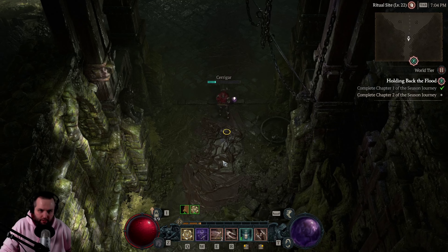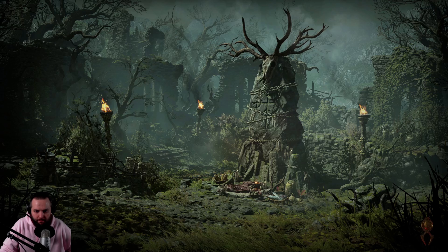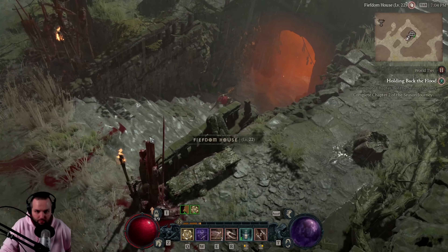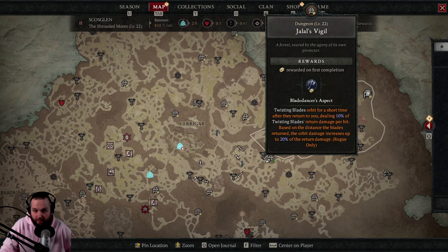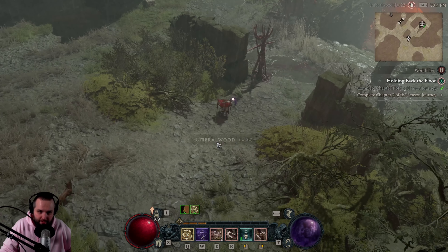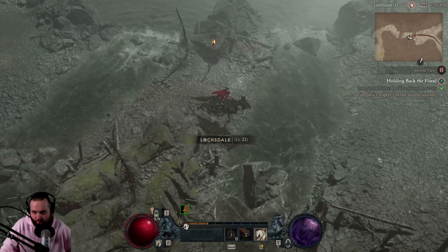There is another dungeon in Skazglund for another aspect that we want - I think it's just north of here, and I should get the fast travel points as well. The next dungeon is called Jalal's Vigil, and we get the Blade Dancer Aspect: Twisting Blades orbit for a short time after they return to you, dealing 10% of Twisting Blades return damage per hit. Based on the distance of the blades returned, the orbit damage increases up to 20% of the return damage.